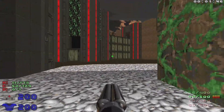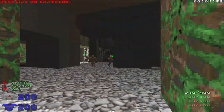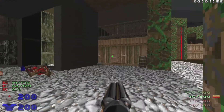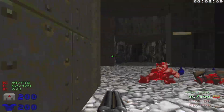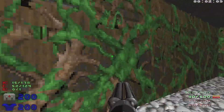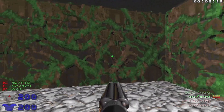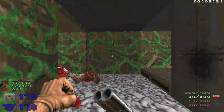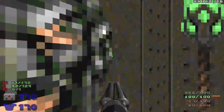Grab some plasma and take out the Mancubus up there. Watch out way in the back — you can see a Revenant, and he's pretty annoying. He'll try sniping you throughout the level. Let's ignore him for now and head inside here. Watch out for the inevitable rockets that he's going to be shooting at us. Let's take out the Cacodemon right here. We're going to step up here, which is going to open up this wall with a Revenant and an Imp.